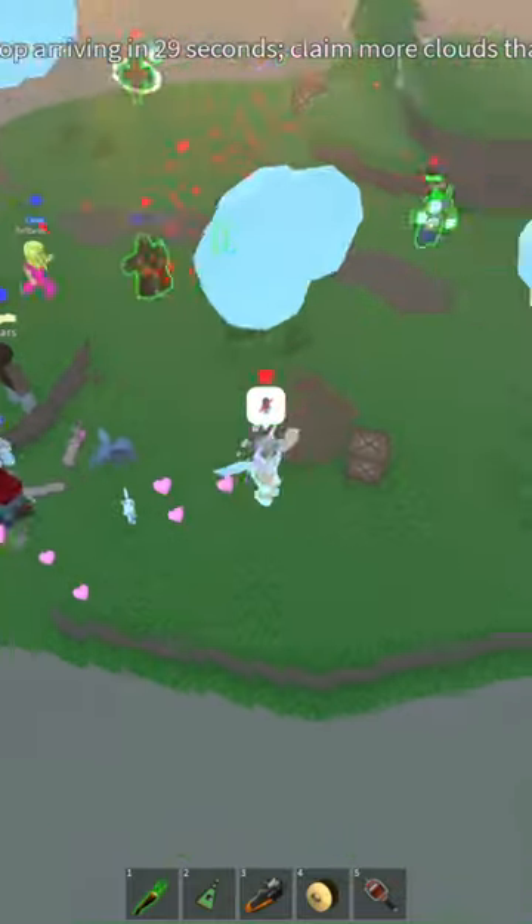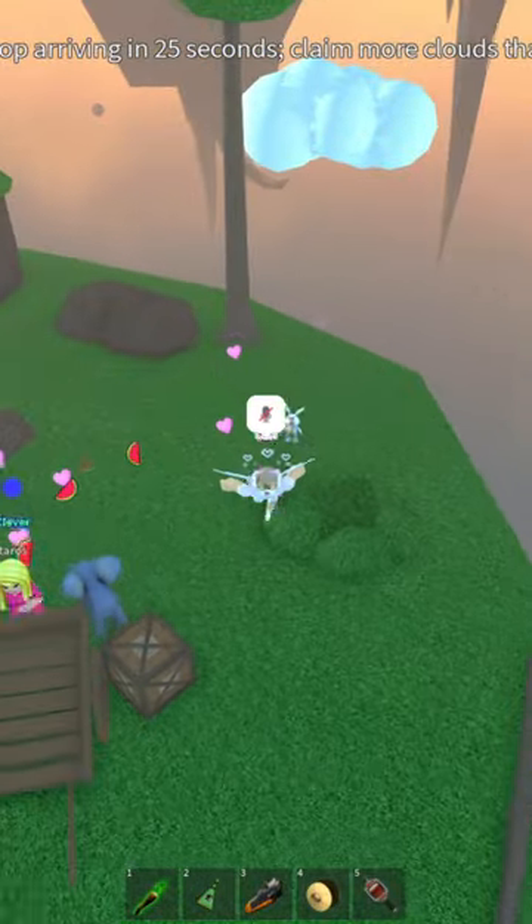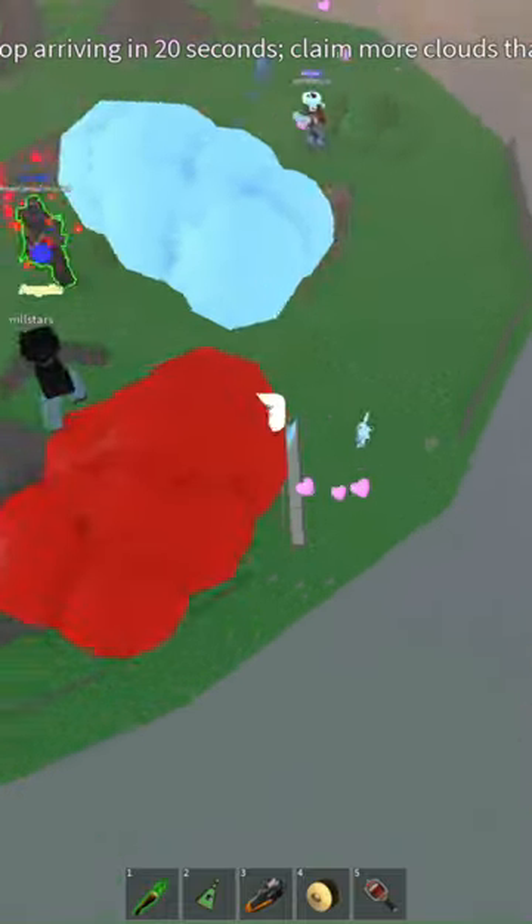So to beat Cloud Control, it's all about edge manipulation. Stick to the very edges of the map to collect clouds, and don't be afraid to jump. Also, if you fall off, you'll be teleported back onto the island at the cost of time.